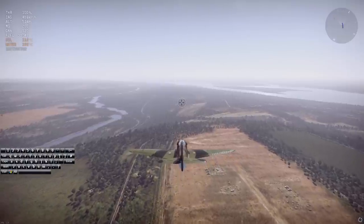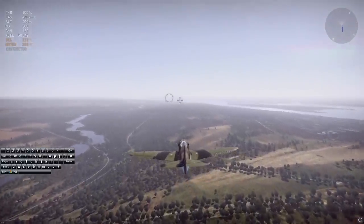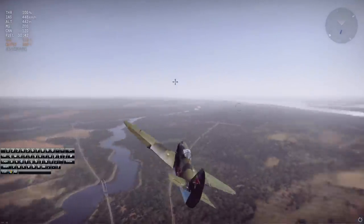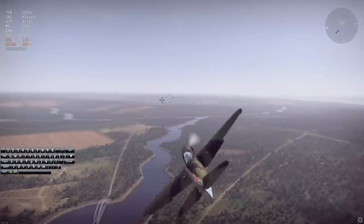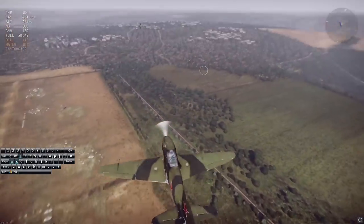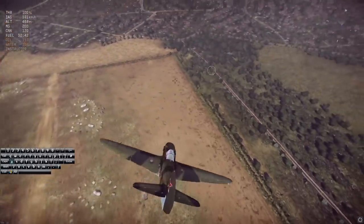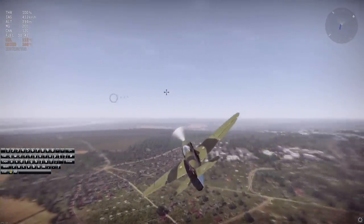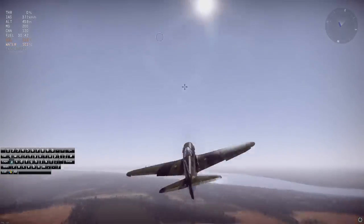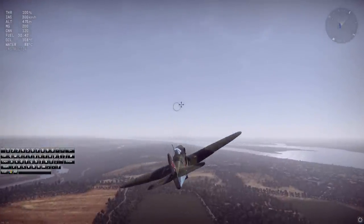There are a lot of aerial maneuvers you can perform — I really recommend reading a book or Wikipedia to find out more about each one. A simple one: going left then right can help break distance from an opponent going straight. Another is the rolling scissors — going up and rolling over in response to your opponent, incorporating rudder to help turn. If somebody's chasing you, they might overshoot, or engage in a scissors themselves, at which point cutting your throttle can cause them to overshoot.